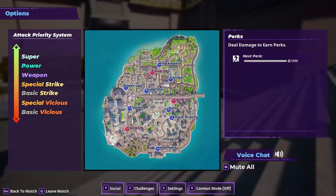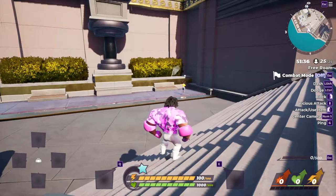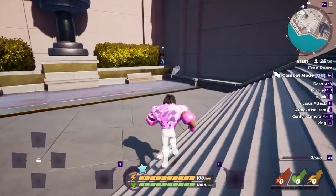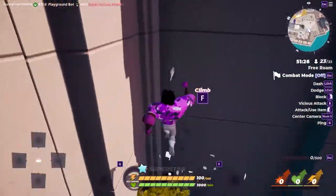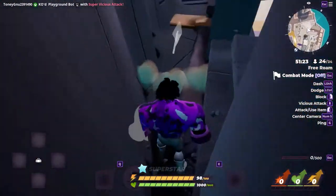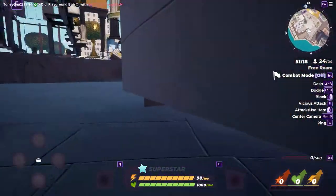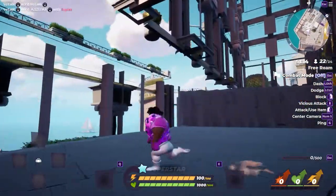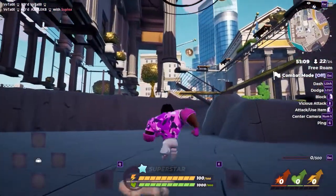The first glitch is at the bottom left of the map, in the corner where the museum is. I was doing this in Playground mode, but it works in all game modes. What you want to do is get your friend to go in the corner, climb the wall, and do a slam onto them. Sometimes they'll get launched out, or sometimes you'll breach and get stuck. If you get stuck, you can sometimes get free, or you may have to get your friend to beat you up until you come out of the glitch.